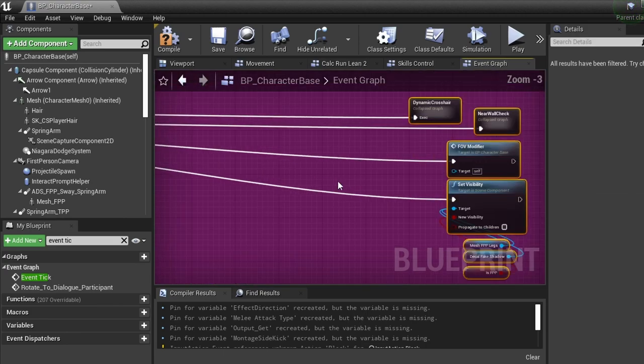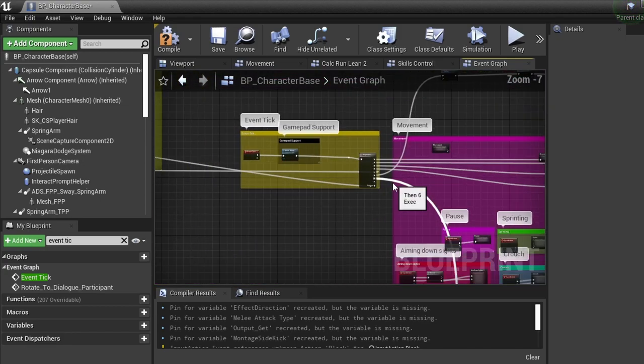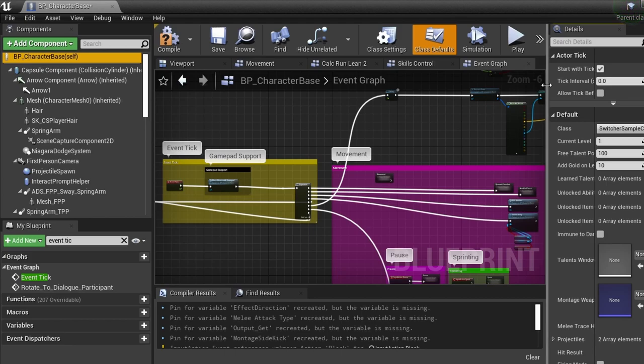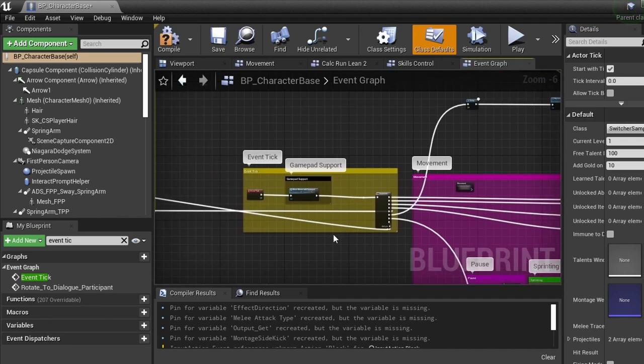There are so many events here — you can see I moved stuff over trying to rearrange. This is just doing a whole bunch of events, and that's what you've got to get used to: when you fire this off a tick, a tick is firing off every frame. Here in your character it says 'Start with tick enabled,' so all of this stuff on my character starts when event begin play fires, and this tick starts as well.